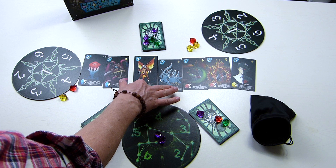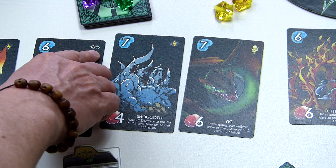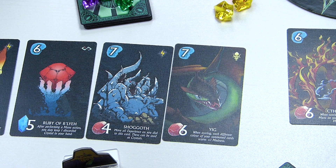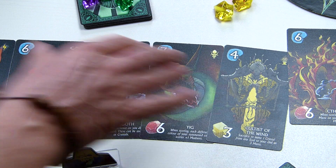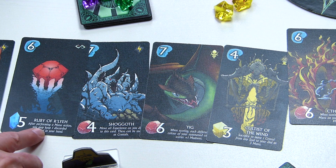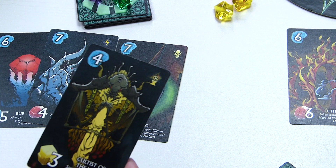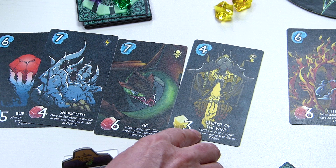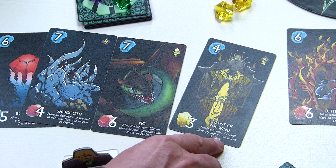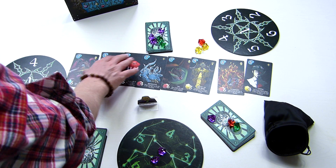Additionally, when you summon a card it also has text on the bottom. There are four types of cards — the icon on the top right tells you: item, mythical creature, great old one, or cultist — and each type has different effects. For example, one card says 'after performing a mana action you may keep one discarded crystal in your hand,' and another says 'sacrifice this card' — discard it to move one crystal from any seal to your dial as three mana. Crystals on gates are sealing those gates.